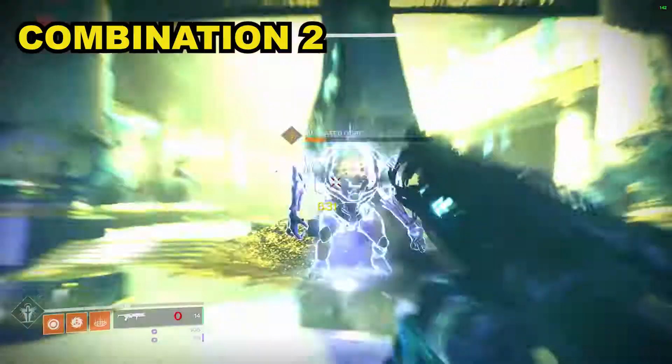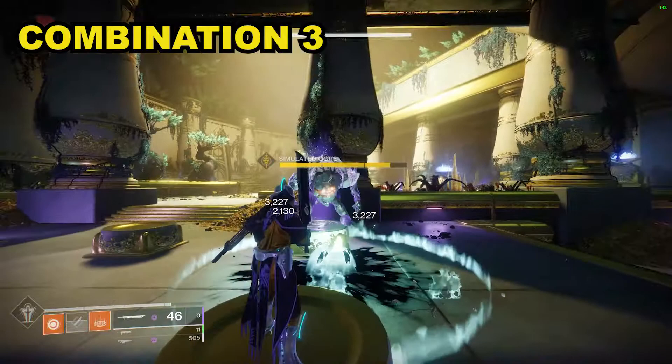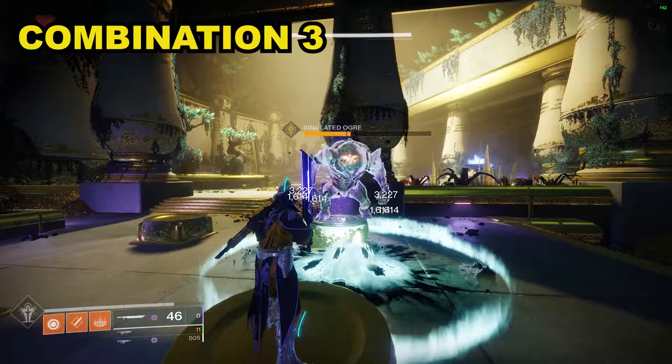Combination three: as with the previous two, it starts the same with two rounds fired from Witherhorde. But once the blight tick damage ends, you get Witherhorde back out and fire at the ground only, then back to the sword. During all of this combination, when blight tick damage ends you only fire one round from Witherhorde and it's at the ground.